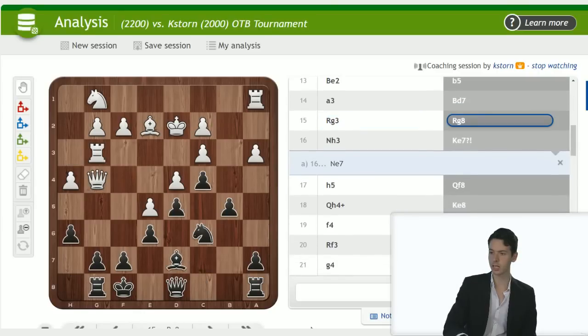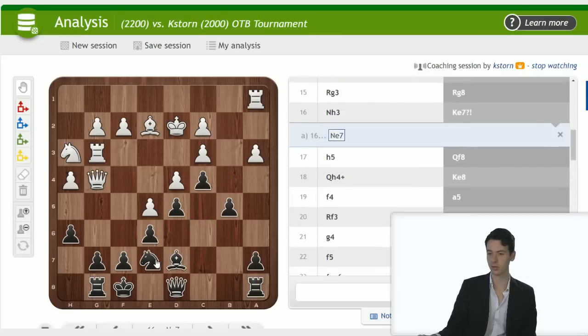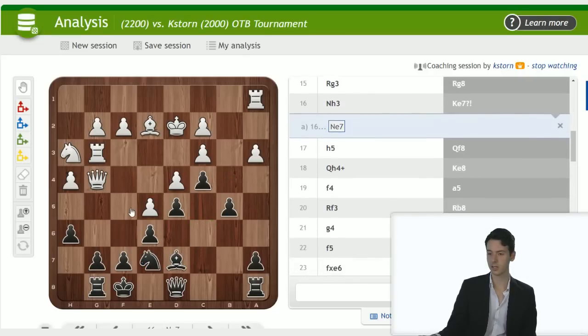Bishop d7, rook g3, rook g8, knight h3, king e7. You're giving an inaccuracy sign — saying knight e7 was better. I know the king has to get out of the way, but king e7 doesn't look that bad. Knight e7, though, to bring the knight to f5, is certainly also a good option. The idea knight f5 — yeah, that looks good actually.